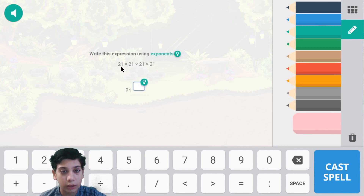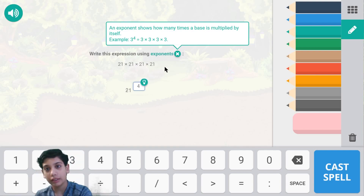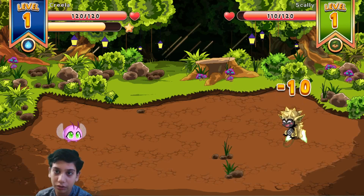1 times, 2 times, 3 times, 4 times - so that is 21 to the power of 4. We took 4 up there. These are exponents. Write this expression using exponents: 21 multiplied by 21 multiplied by 21 - there are four 21s. Here we have an example of 3 to the power of 4. That's an exponent right there. We'll click the spell. It's pretty simple to find out how many exponents there are for each one.